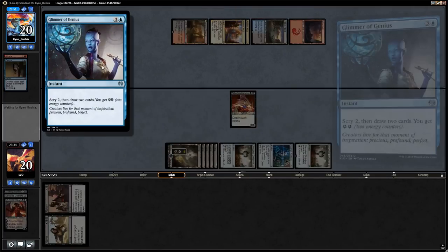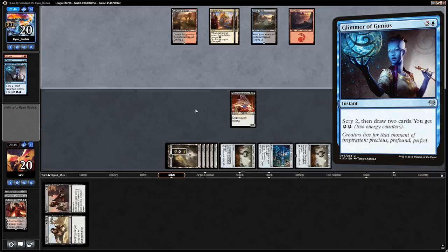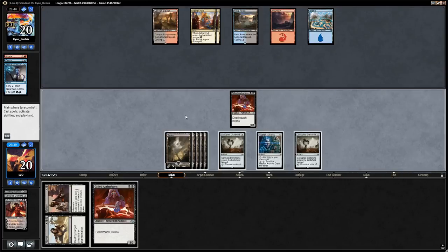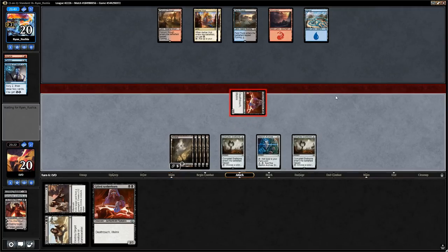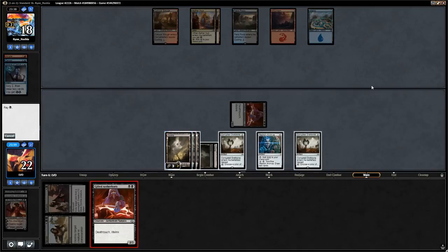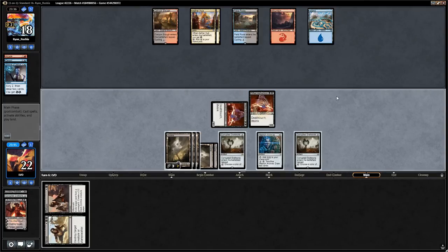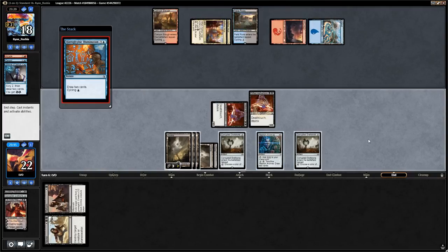Opponent uses Glimmer of Genius end of turn, refueling their energy and drawing cards. They're one turn away from Nicol Bolas and could already have a Gearhulk in hand. We send in for 2 and play out another Aetherborn. We could sacrifice the Archive to draw two but then we wouldn't be able to play a four drop. We'll wait, maybe do it end of turn. Instead of a Gearhulk, opponent uses Illumination to draw two cards.